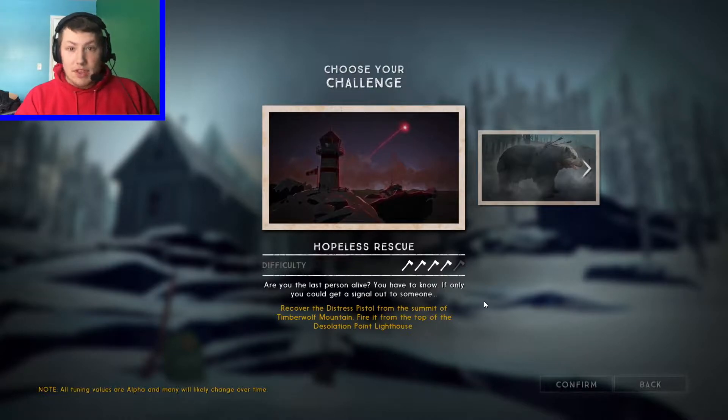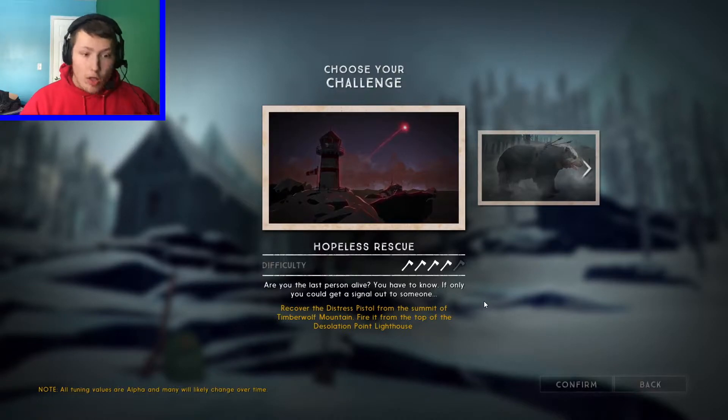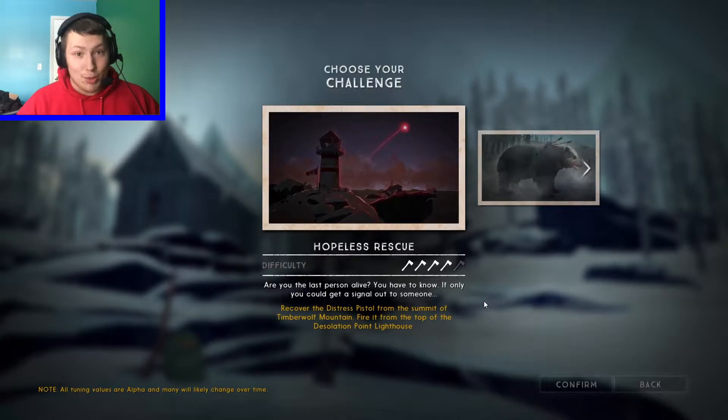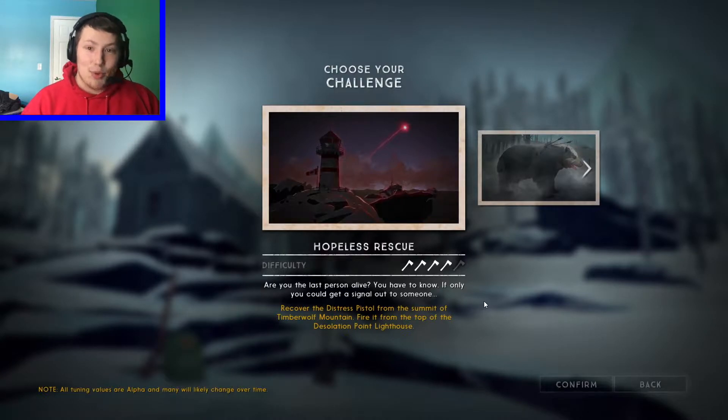Are you the last person alive on the planet? You have to know — if only you could get a signal out to someone. You have to recover the Distress Pistol from the summit of Timberwolf Mountain, which I have never been to the top of in all my hours of playing. Not only that, you then have to go to Desolation Point — called that for a reason — and fire it from the point of the lighthouse. For those watching my sandbox series, Desolation Point is the place where I was mauled by wolves and then trapped in the lighthouse with no medicine. I'll include a link to my sandbox playthrough playlist in the description.